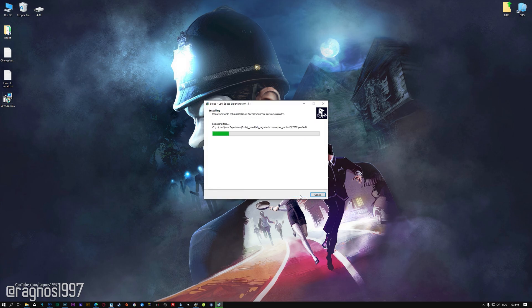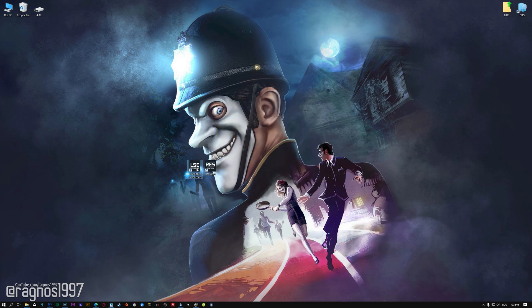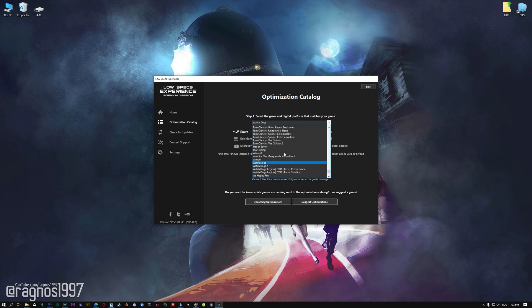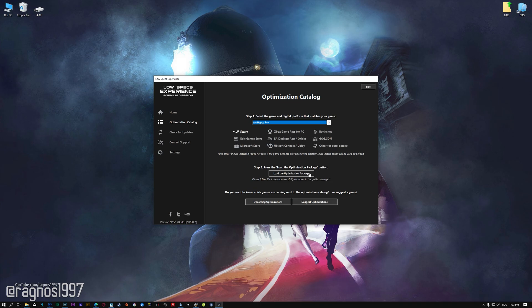First of all, start the installation process for the Low Specs Experience. Once it's done, start it from the newly created Desktop shortcut and select the optimization catalog. From the top of the menu, select the applicable digital platform, and then select We Happy Few from the drop-down menu.